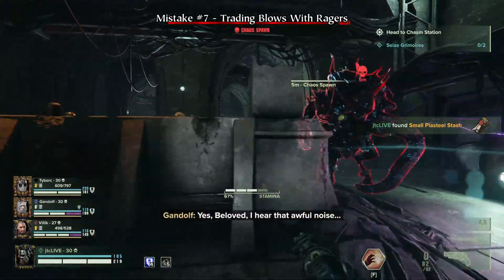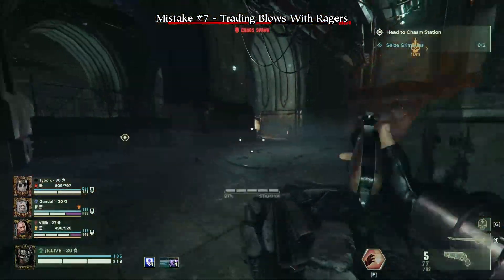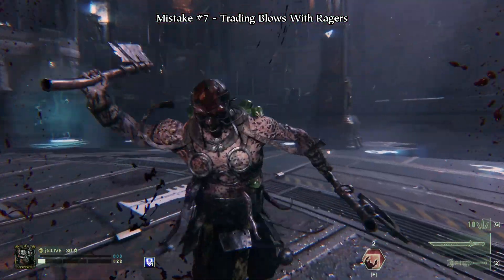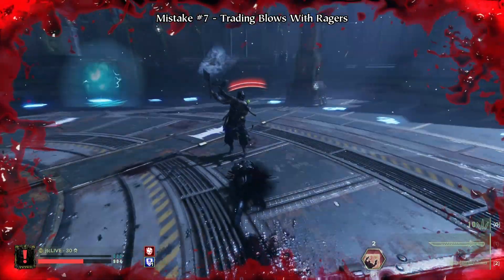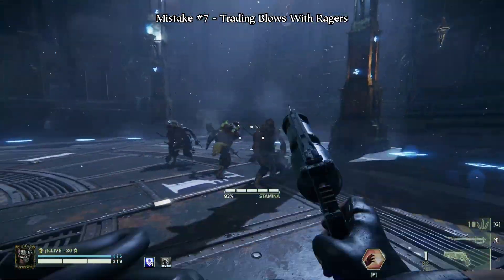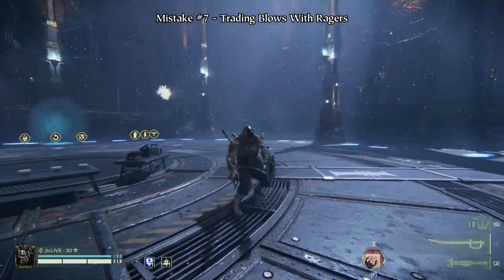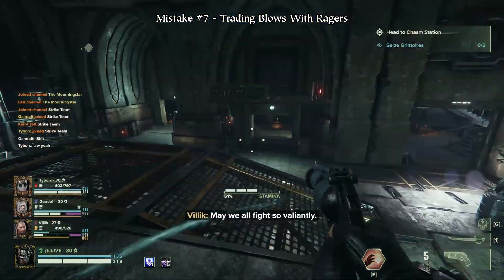Ragers are incredibly deadly opponents due to their fast attack speed, high damage, and high stagger resistance. Unless you're playing Ogryn who can easily stagger them, do not attack a rager while they're in their flurry of attacks as you'll take a lot more damage than you'll deal. Instead, either use your combat ability to stun them, dodge backwards and shoot them with your ranged weapon, or just block and dodge and wait for a break in their attack to deliver some counterblows of your own. It's also not a bad idea to block and allow your teammates to safely dispatch them for you.